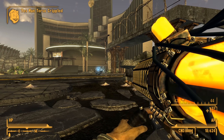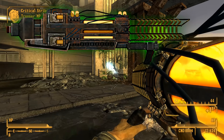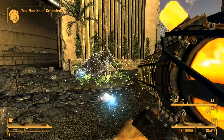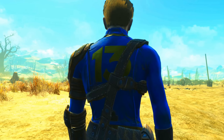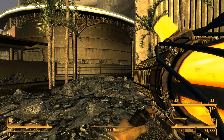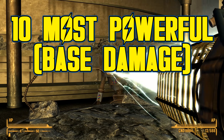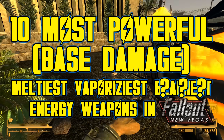Because it's so broad, I had to make more criteria for it too. Like if the weapon has multiple variants, only the most powerful will be listed. Otherwise, we'd have a whole bunch of entries for Tesla cannons. While awesome, it would get a bit repetitive. This is No Nonsense Guides, which means not only will I be going over the base damage of these weapons, but also where you can find them. So without wasting any more time, let's get into the 10 most powerful, meltiest, vaporiziest, beamiest energy weapons in Fallout New Vegas.